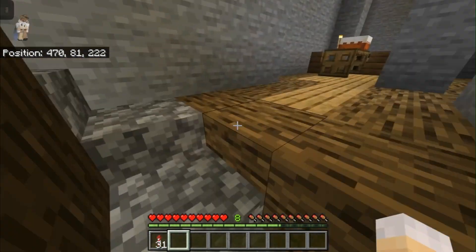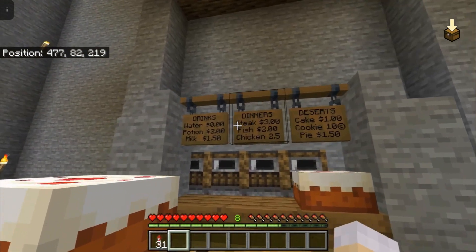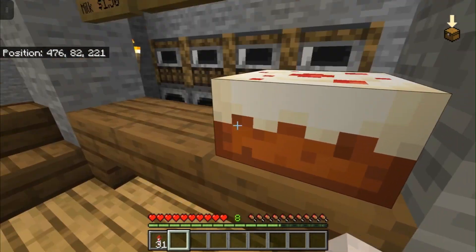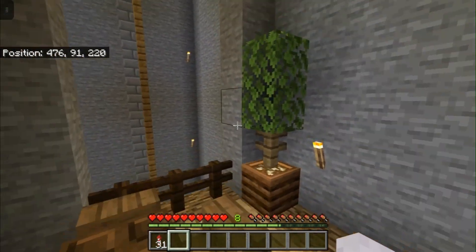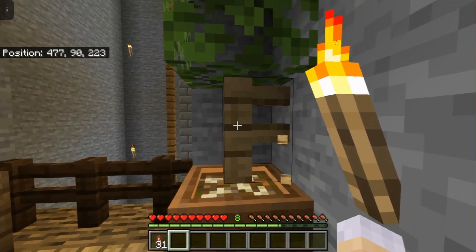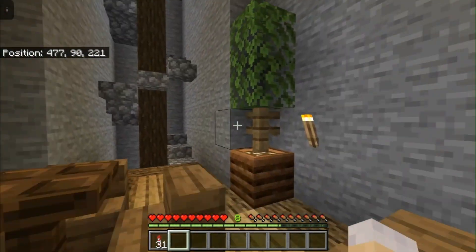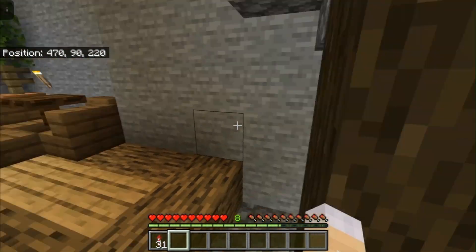Then you go up to the next floor, which is the kitchen slash dining room. I have the menu up here and cakes on the tables and everything. I added potted plants in here, which actually does a lot to finish off the look of the room. I have a fence, then a composter filled all the way up, and then leaves on top of it, and it looks really nice in my opinion — it really ties the rest of it together.